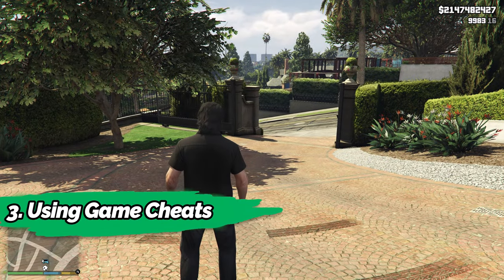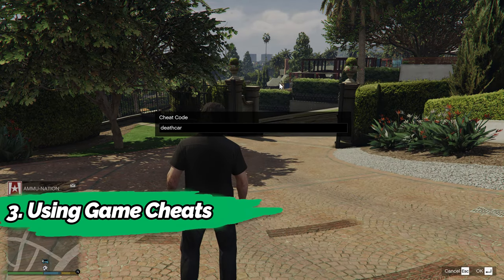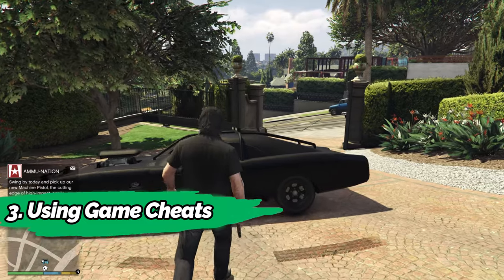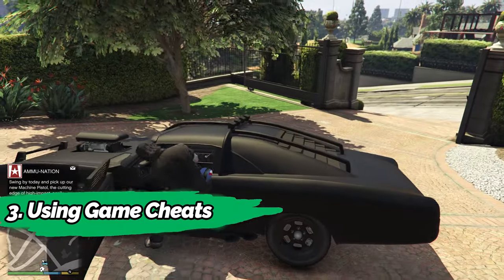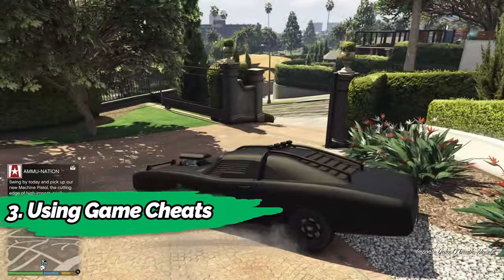Using game cheats. Press the key below the escape key on your keyboard, enter the cheat, and you can spawn the car. This method is better than the cell phone method — you do not need to remember random numbers to spawn a car, but a code that at least makes some sense.